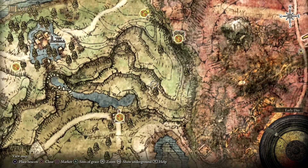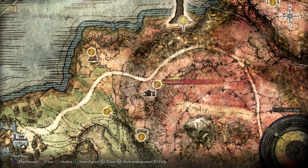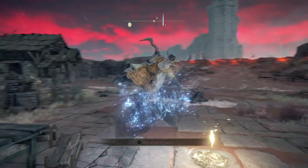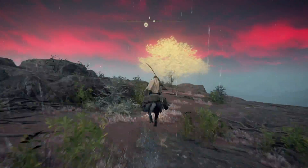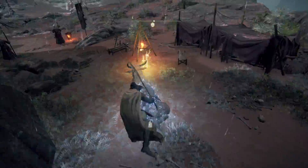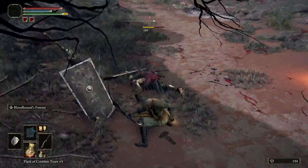To find the entrance of Gael Tunnel, you first have to go to Rotview Balcony, which is in Caelid. Once you're there, stick to the mountains on the left side, then hop down a couple steps, and you'll find the main entrance of the Gael Tunnel.